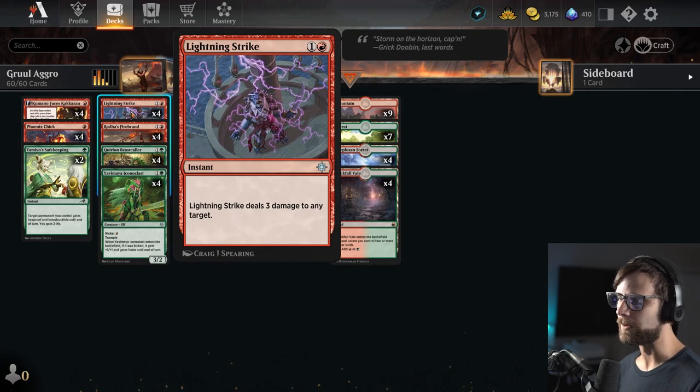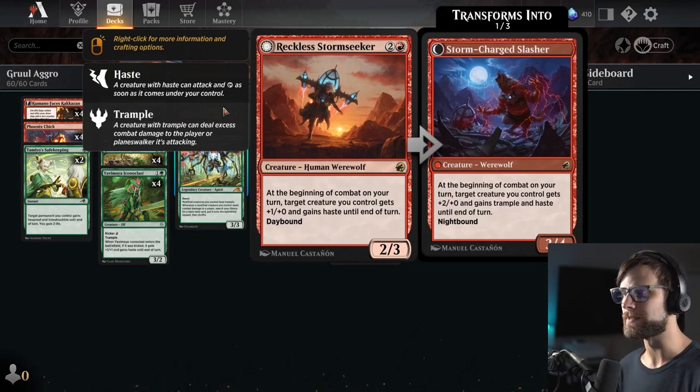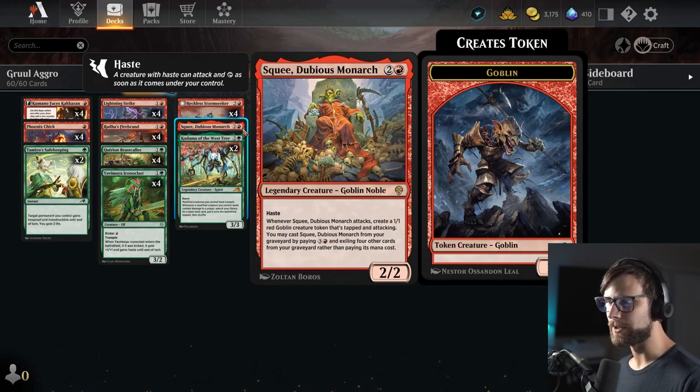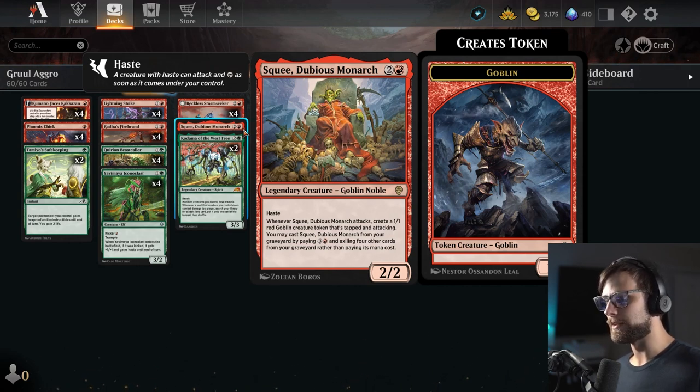Lightning Strike, of course, is one of the most efficient removal pieces right now, just for three damage. Reckless Stormseeker gives us haste and allows us to attack in a little bit faster. A one-of Squee has haste on its own. When it attacks, you create a 1/1 red goblin token that's tapped and attacking, and you can actually cast Squee from your graveyard by paying four and exiling four other cards from your graveyard rather than paying its mana cost.